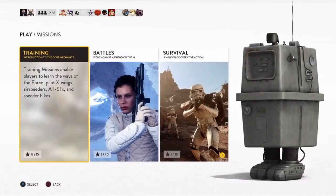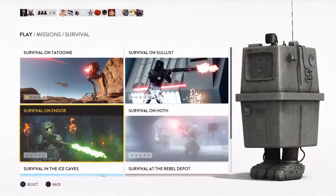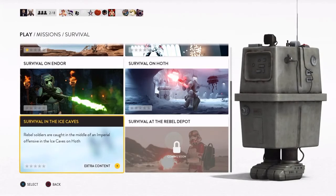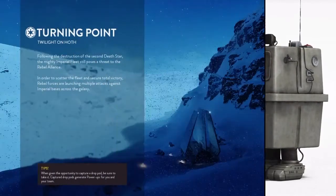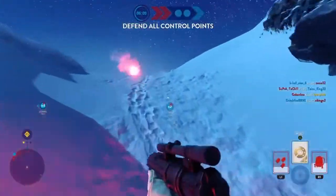A main addition to the game is the survival mission in the ice caves which can be found in the bottom left of the survival missions menu. Another major change in this update is the addition of the Twilight on Hoth map, and we're going to go through the rest of the changes while we turn off our heads-up display and show some gameplay of the new map on Turning Point.